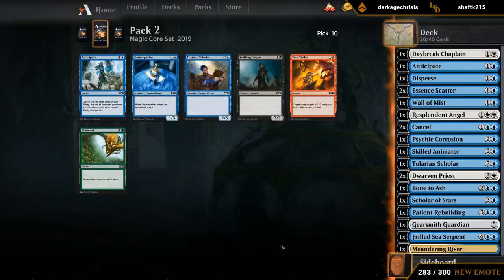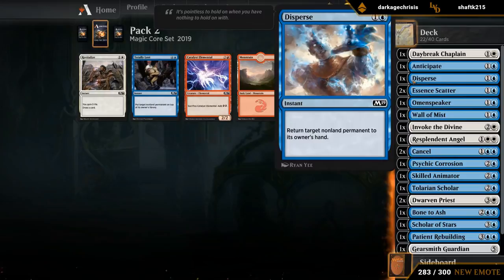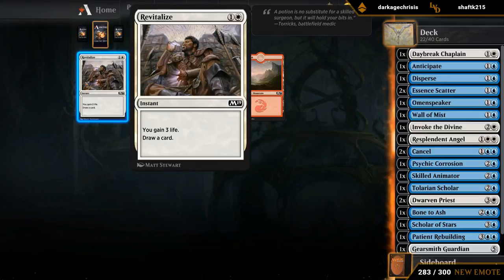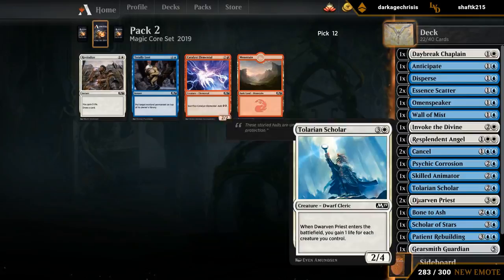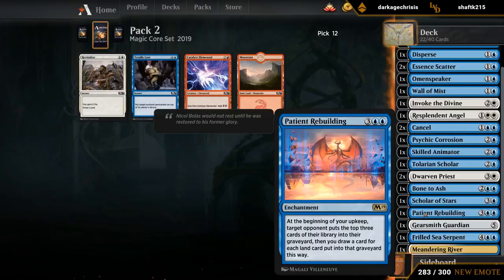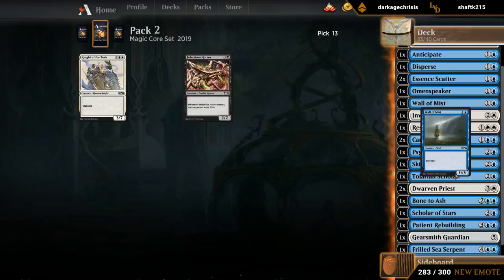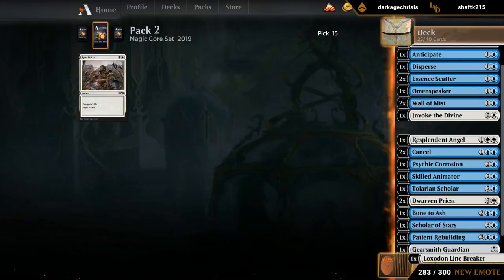Now we'll take Invoke the Divine — there's a chance we play it. I think we prefer Revitalize over Totally Lost, although Totally Lost can also be good — it's kind of like an expensive Disperse but you're not down on card advantage at least. But Revitalize plays well with our counterspells, gaining a bit of life can be useful, and it gets us closer to our win conditions. Plus it also triggers Psychic Corrosion, so it has a little bit of synergy there too. Totally Lost plus Patient Rebuilding is a pretty nice combo since you can put the card on top and then make them mill it — so the creature is gone for good. But once we have Patient Rebuilding in play, we're probably doing fine. So I still take the Revitalize. Take Wall of Mist. Already have a six-drop in Sea Serpent — don't need another one. I'll happily play more Revitalizes.